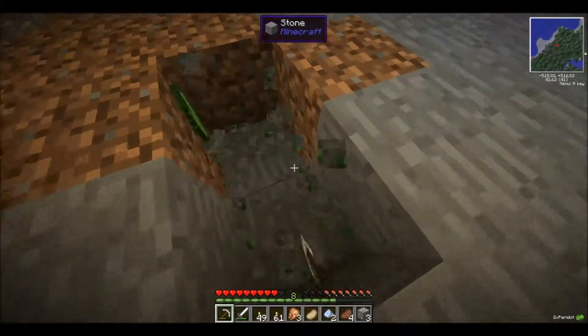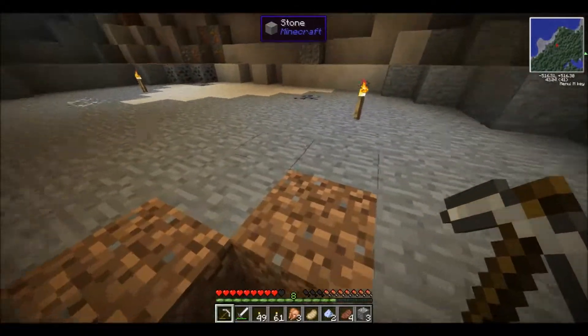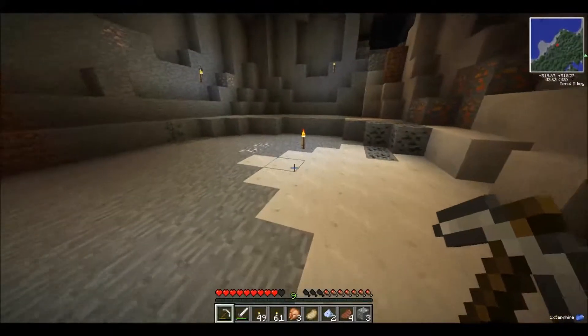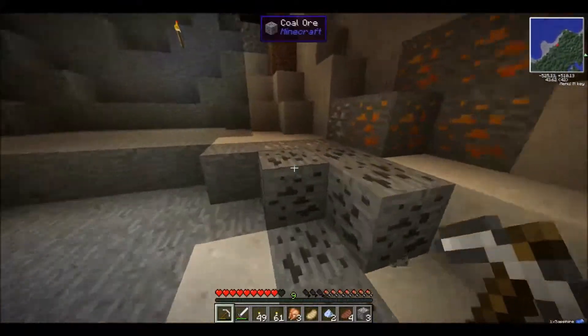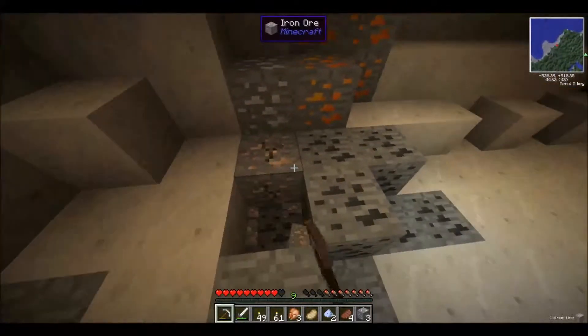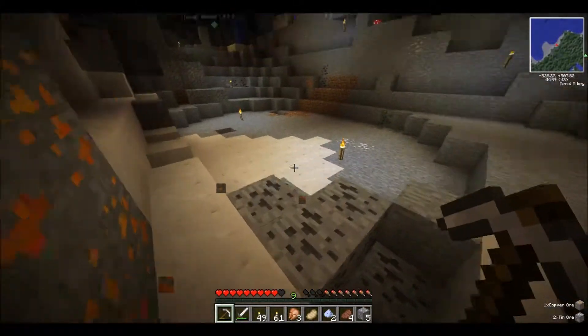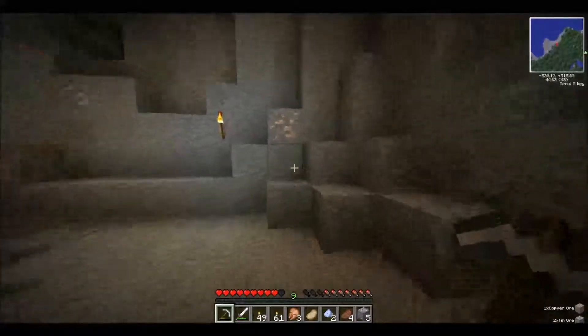Some sapphires — let's light this place up before anything spawns. You can actually make pickaxes out of sapphires and they're as good as diamonds, except they just can't mine obsidian. They've basically got diamond-tier mining ability, just with that one limitation.